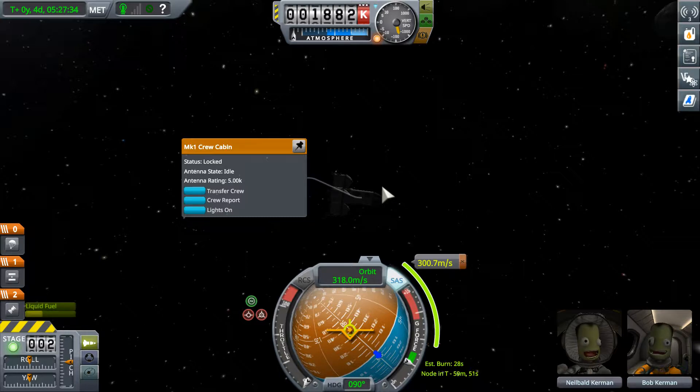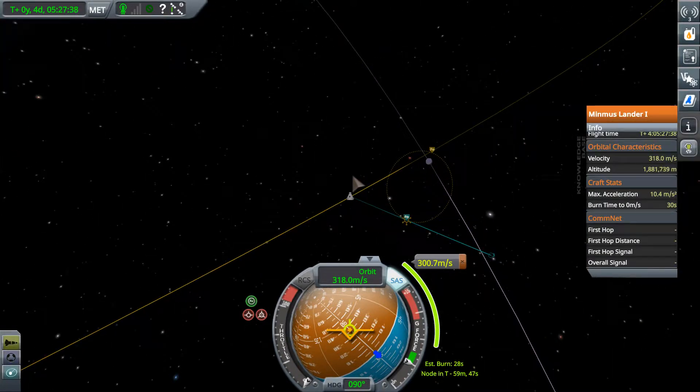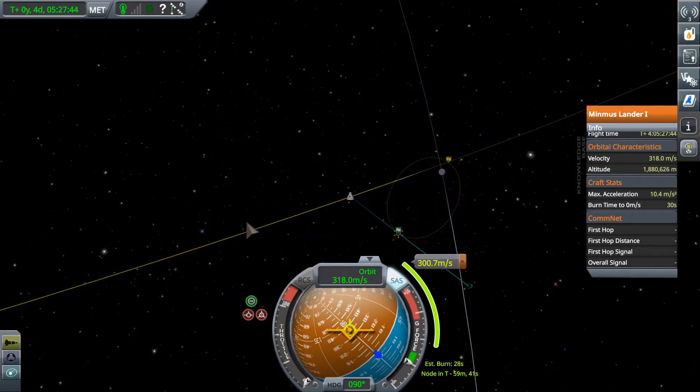Our orbital velocity right now is 318 meters per second. And in order to come down into orbit, we have to burn 300 meters per second retrograde - basically cutting us down to almost zero orbital speed. That doesn't seem right. There must be something I don't understand about this.